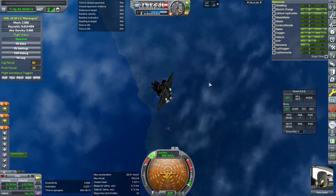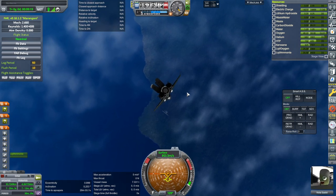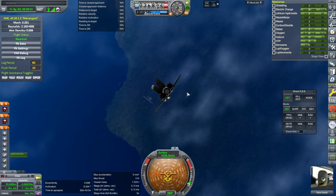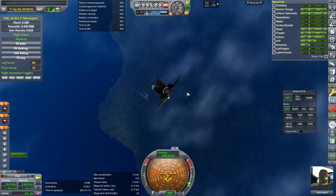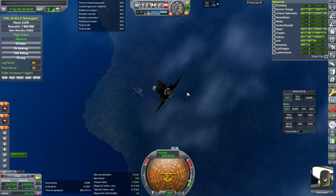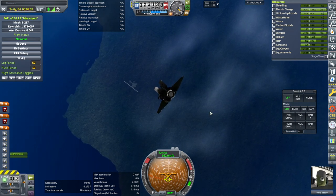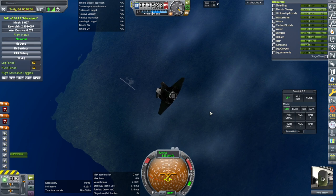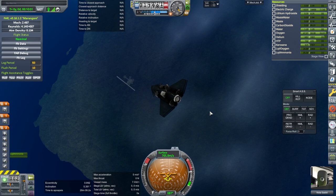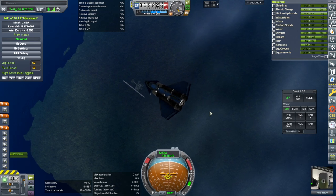Air brakes. RCS isn't going to do anything now. I'm trying to pull up as hard as I can, but the fly-by-wire isn't really using all our pitch authority. Maybe it's safer that way. The fly-by-wire has a g-force limit or something, maybe.